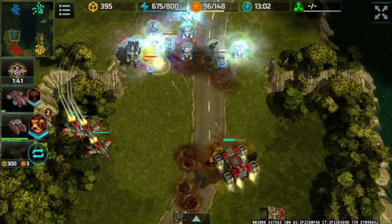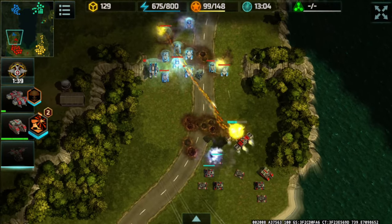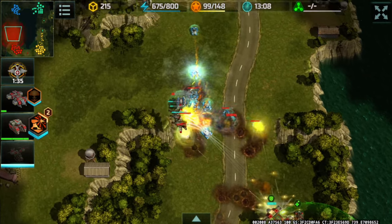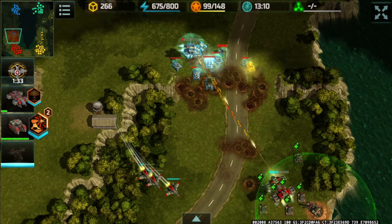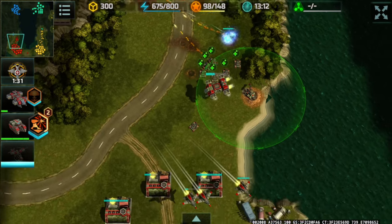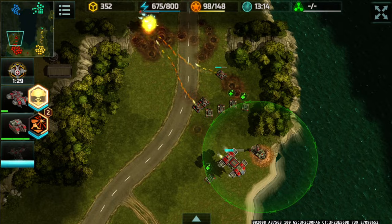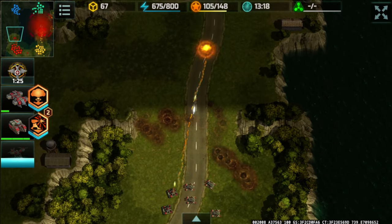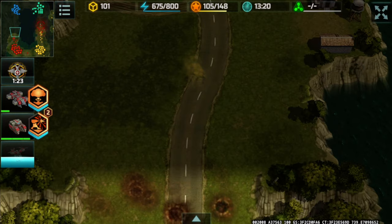Cap Mixon is continuing his attack, but the lack of Zeus is very evident — he only has about four Zeus, with the rest being Typhoons and a badly bruised Cerberus. GG — oh, it died!